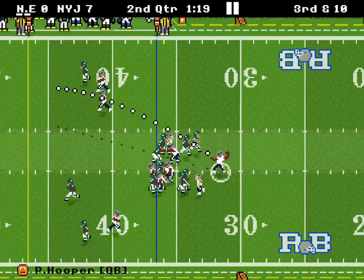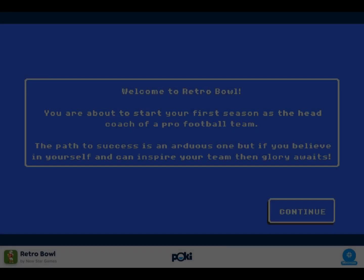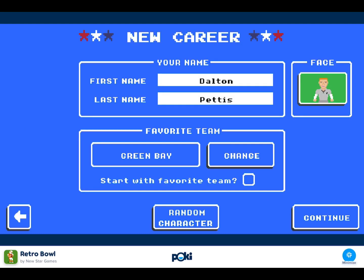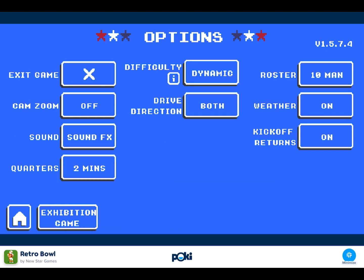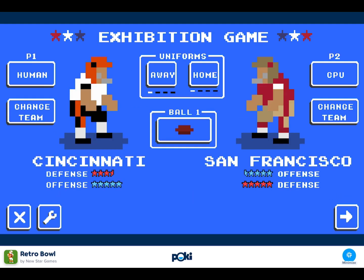If you do want to play multiplayer early, all you have to do is follow these instructions. First, you are going to want to go to Pokey.com — this is not the original game, but it is similar. Next, you will go into a random game and skip all the tutorials. Then you should see a wrench at the bottom left corner — click on that. After that, there will be a big button at the bottom left that says Exhibition Game. Click on that and there you go — you have Exhibition Games.